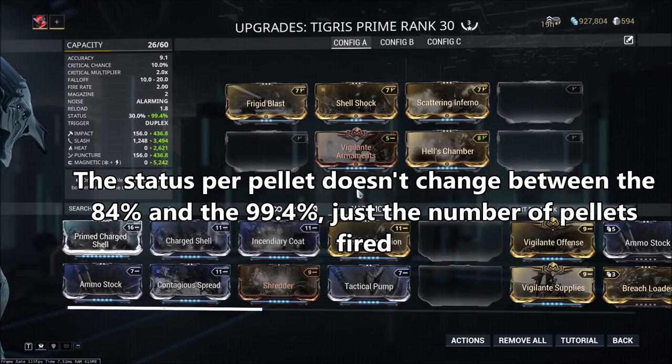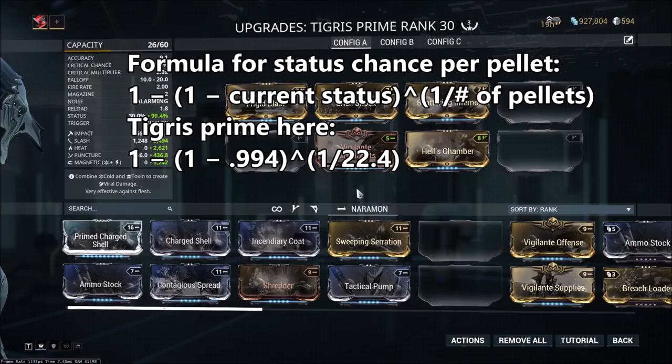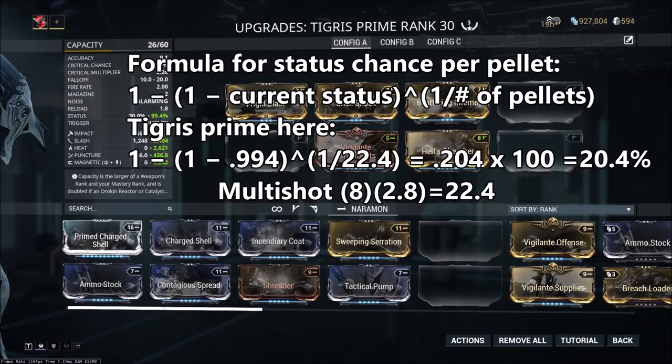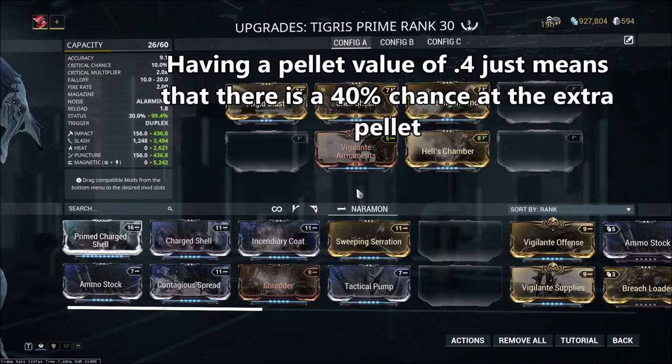If you want to know how to calculate this for yourself, you take 1 minus (1 minus the current status chance of the weapon) to the power of 1 divided by the pellet count. Now depending on multishot, this can be different. With the Tigris Prime and the two multishot mods, we take 8 times 2.8, which gives us a modded pellet count of 22.4. This brings up another issue: you can't have half pellets. So the .4 means you simply have a 40% chance of shooting that additional pellet. Because that additional .4 is part of the game's damage calculation, all the numbers are going to be slightly off — you're either going to hit 22 pellets or 23. Basically, you shouldn't be taking the numbers in the arsenal at face value, especially when dealing with multishot.